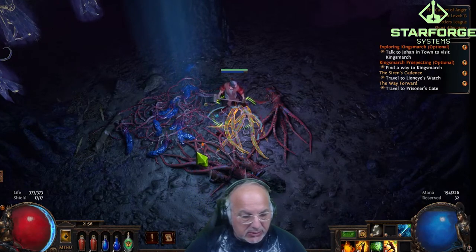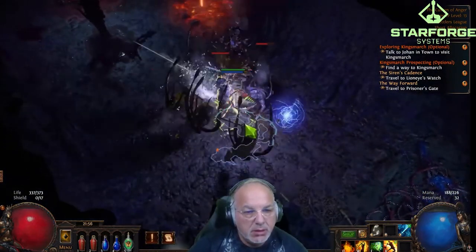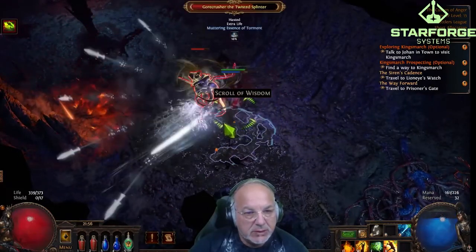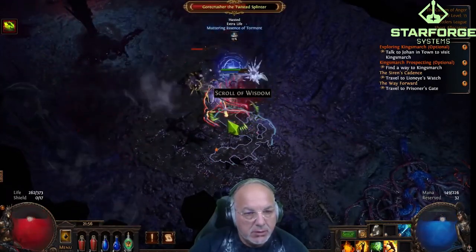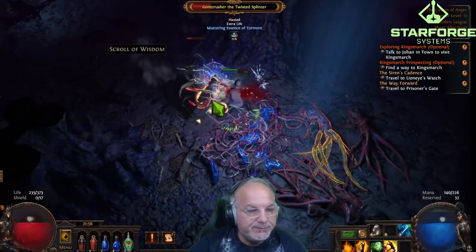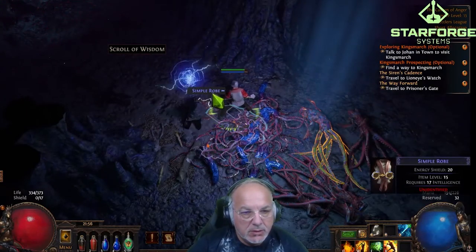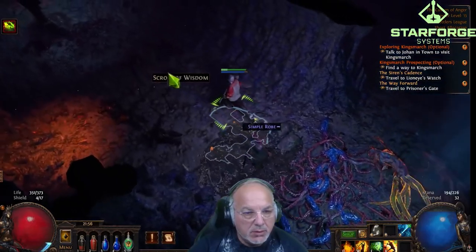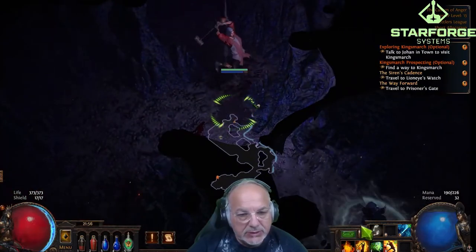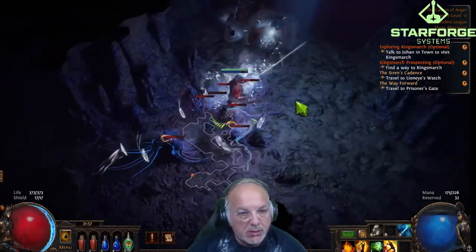It was a little bit of a slow start in the sense that I kind of reverted to my old habits of not running through an area — just killing everything and going through the whole map, which is a bad habit. But as we progressed through Act 2 and Act 3, I got a lot smarter and was just going to the checkpoints I needed in order to expedite the leveling process. Frostblades was hammering and doing really well — it was a very comfortable and quick playthrough for the first three acts on day one.